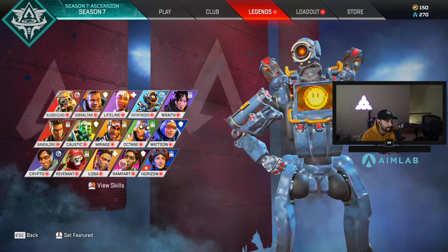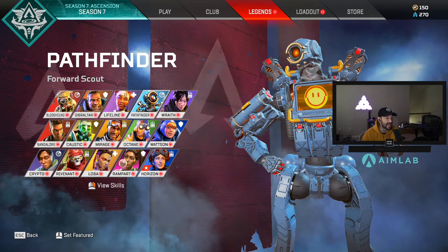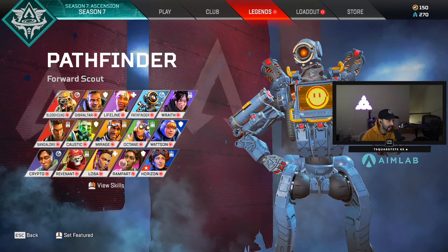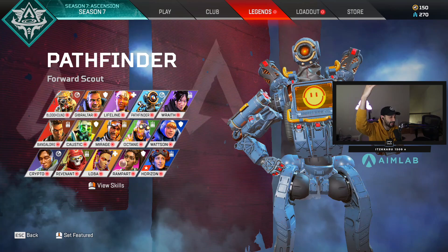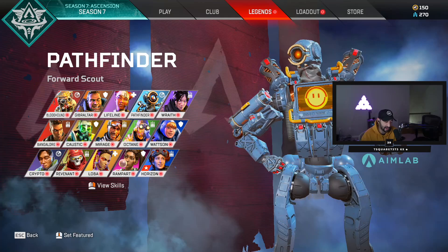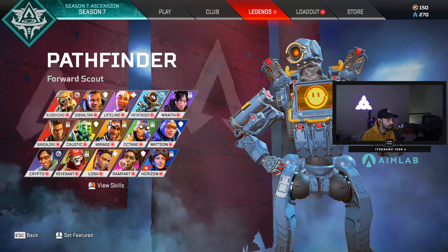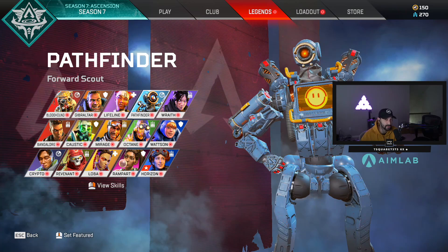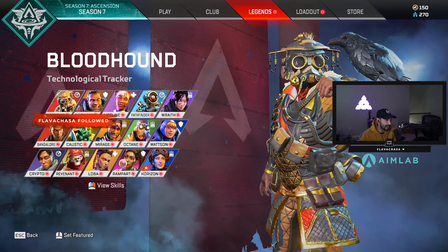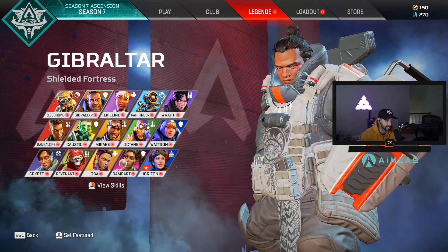Pathfinder used to be in my opinion one of the best legends to play for anybody and everybody - I still think he holds that position but it's a lot less forgiving than it used to be. Pathfinder players need to learn how to hook - that's when you use your grappling hook, press jump, and gain that huge speed boost, knowing how to move with the hook. He's an S-tier legend by far but you need to understand his movement because if you don't, you'll just die - his hitbox is extremely large.